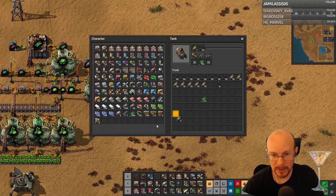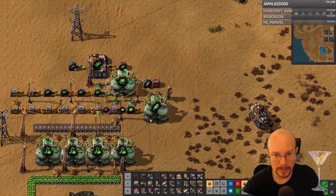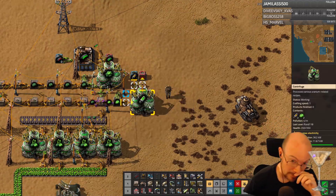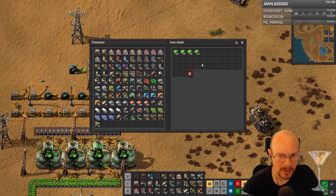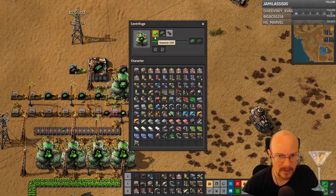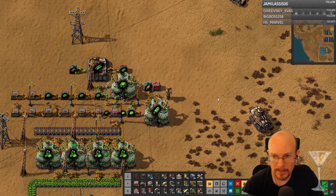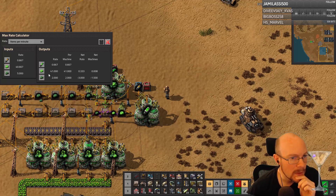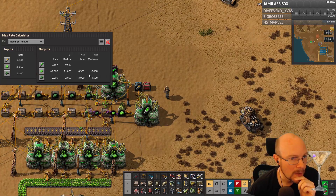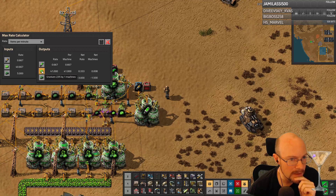Let me actually take a little bit out to help it go a little faster, just to get it started. So now we'll slowly get some nuclear fuel going. Please use our Kovarex slowly. I guess the question will be: will I use the Kovarex faster than I make it? Looks like we're using U-235 slower than we're making it, so that's good.